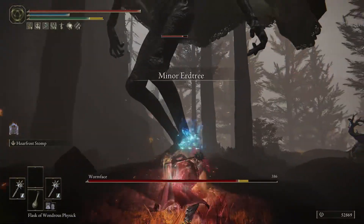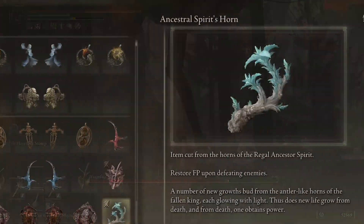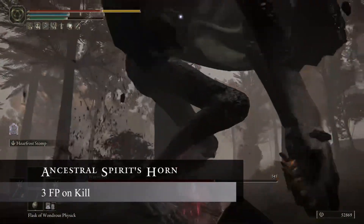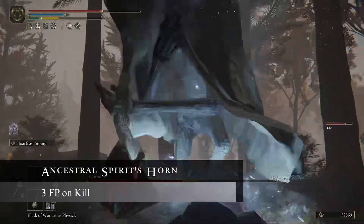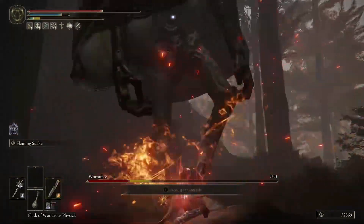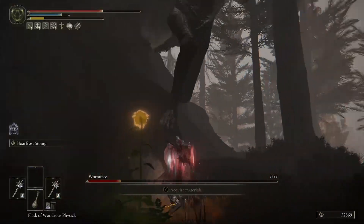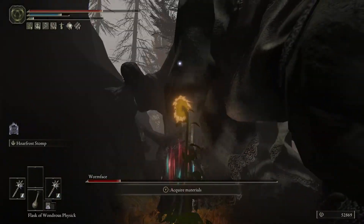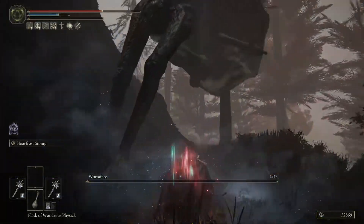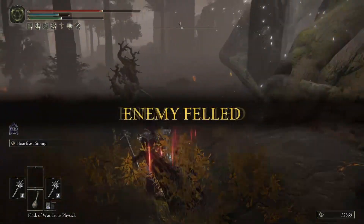Moving into Talisman number three, we're going to be using the Ancestral Spirit Horn. This is going to restore three FP upon defeating enemies and the reason we have this one equipped is because every single time we defeat an enemy we're going to get that FP back, which is going to help us use more Hoarfrost Stomps. I typically don't run a ton of Cerulean Tear Flask, so having the Ancestral Spirit Horn Talisman is going to really give us that FP we need so we can stay out for longer and not rest at Grace Sites.